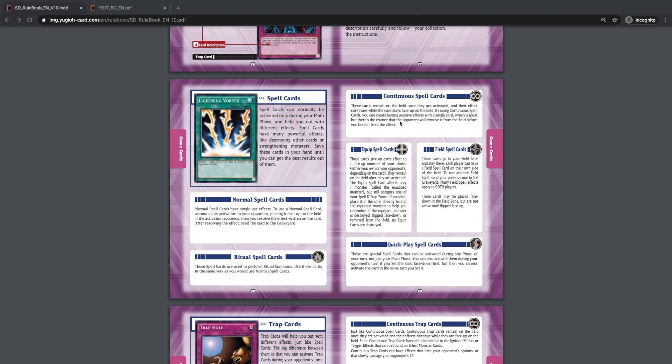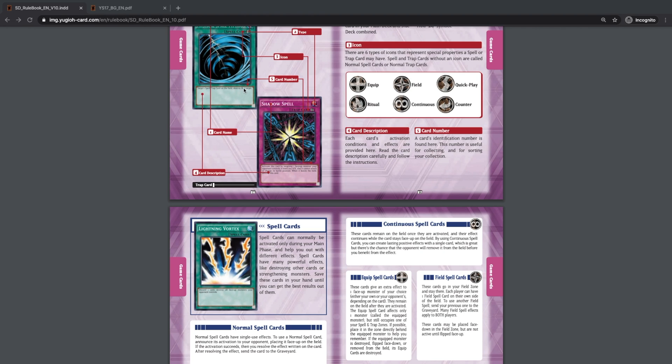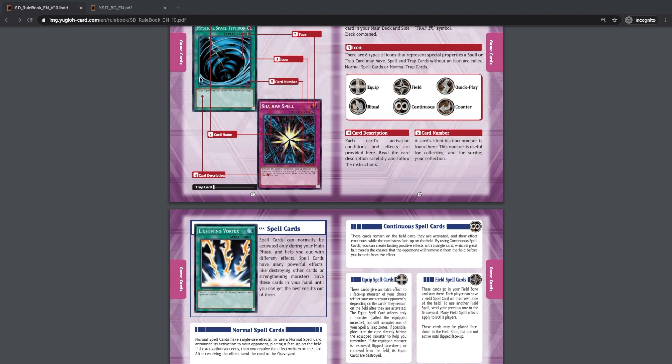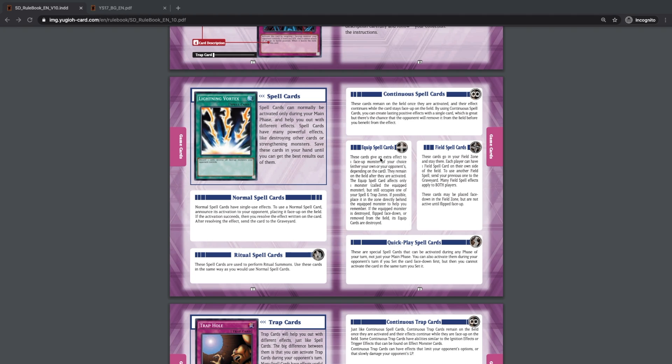Continuous spell cards need to be face up on the field to resolve. For example, if you activate a continuous spell card and someone destroys it with Mystical Space Typhoon — MST — which destroys one spell or trap card, MST does not negate. If you activate a normal spell like Lightning Vortex and hit it with MST, Lightning Vortex still resolves because it doesn't need to stay on the field. But with a continuous spell card, if your opponent MSTs it, the effect will not resolve.